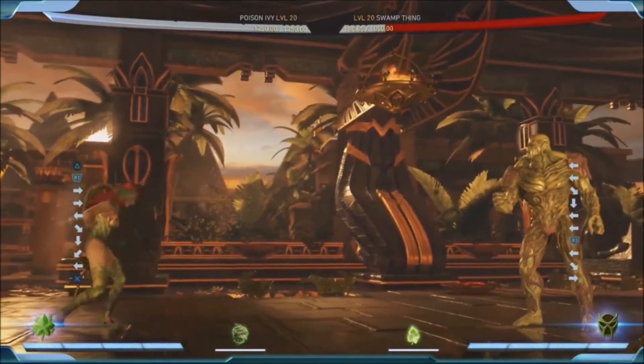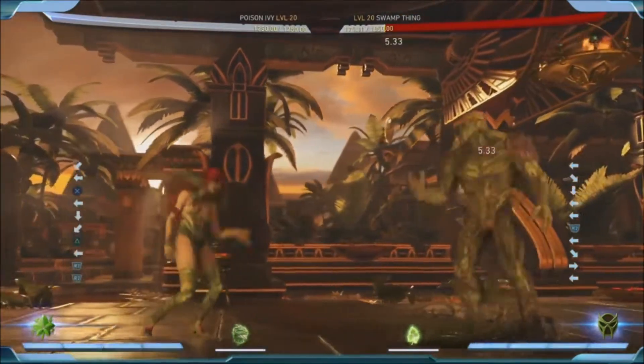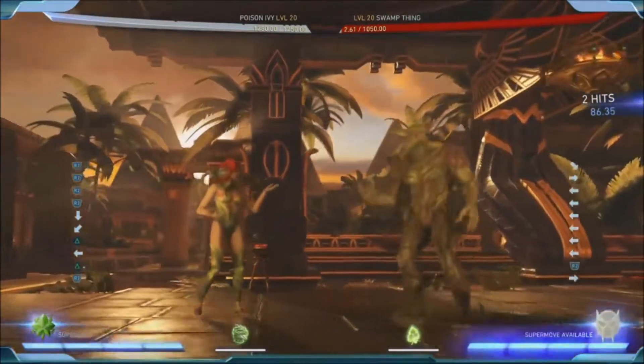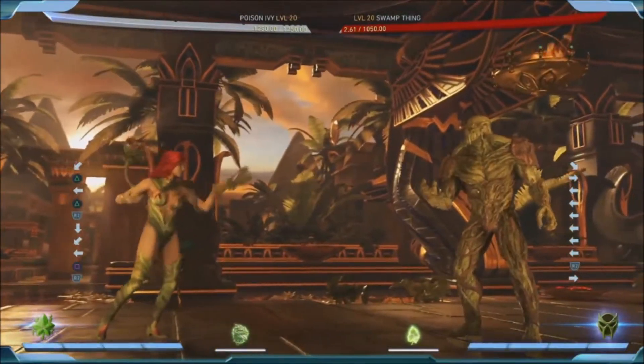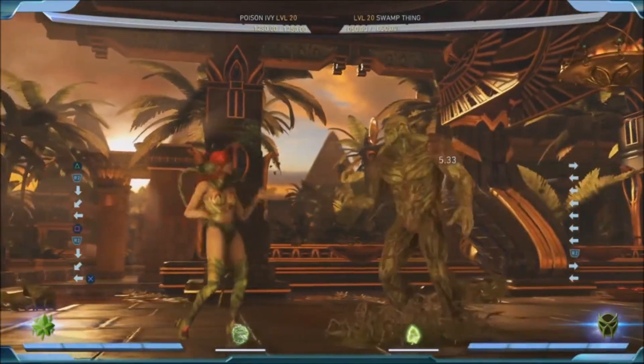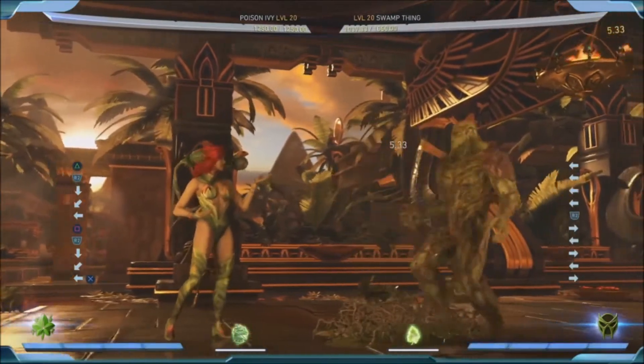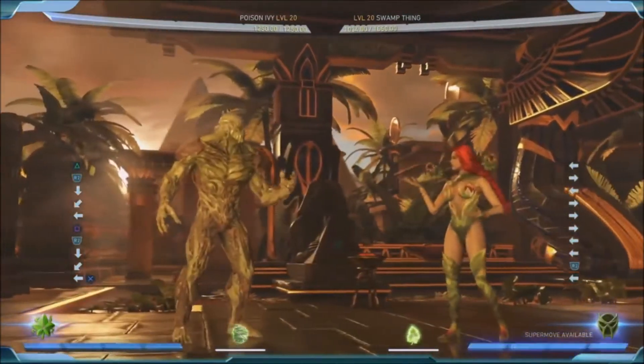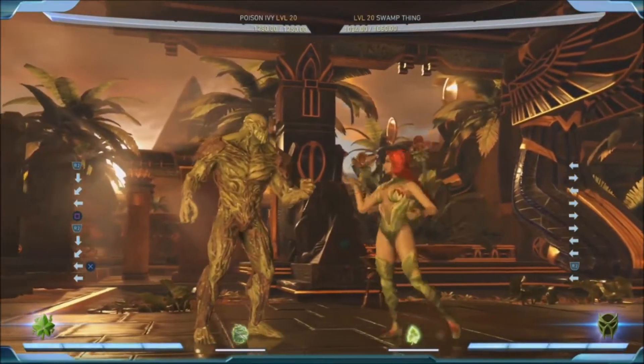And then another thing she has are these ground roots, right? So if she's just like, come at me, and you do decide to get close to her, she can put out traps in front of her as well. These ground roots are going to do additional damage while standing in them. So even if the opponent does advance past the vine drill, the root of the problem will be standing in that bed of thorns where they're going to start taking damage.